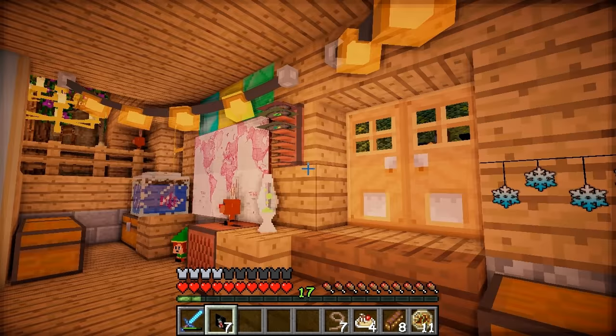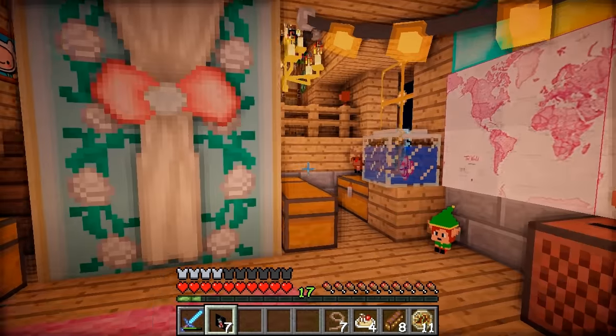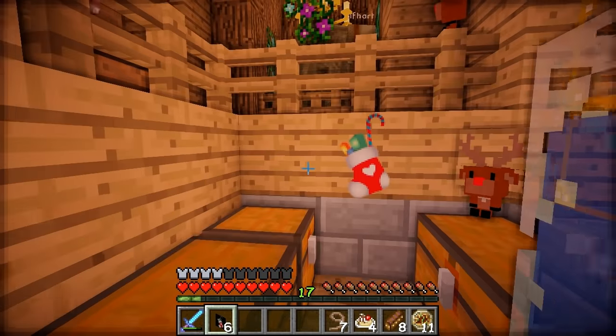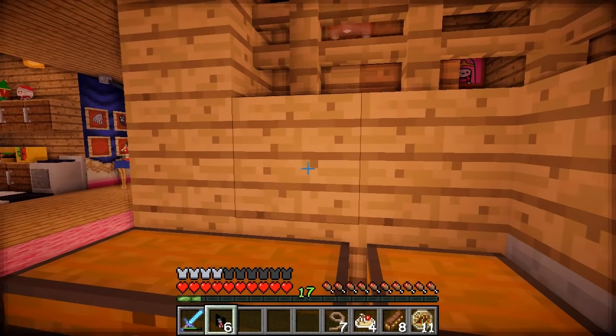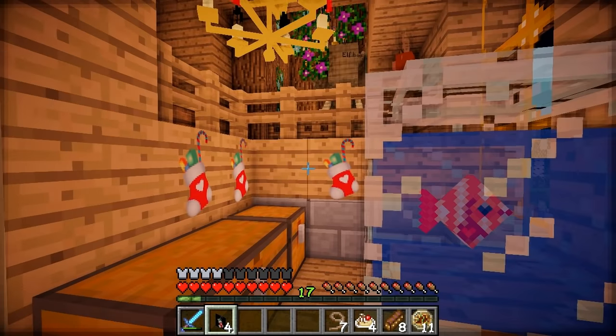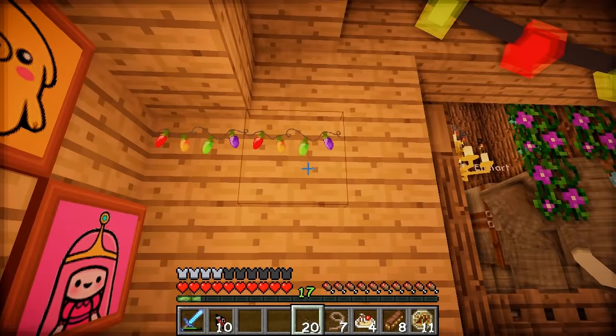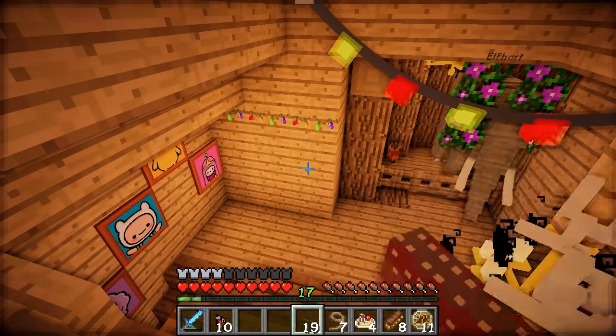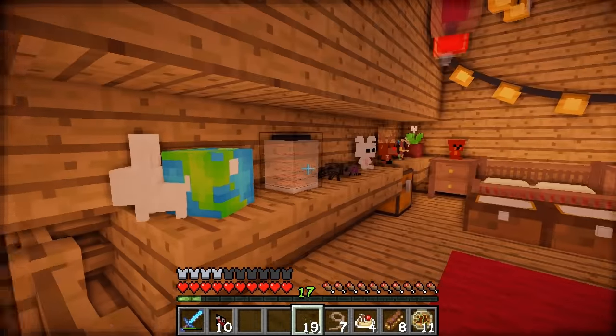Where can we hang a stocking around here? How about over here, like over the balcony? Oh, that is cute! We'll have a few stockings because there are a few of us living here. And that's all of our stockings! What?! They actually light up! These are cute! That's adorable! Let's get these everywhere basically.